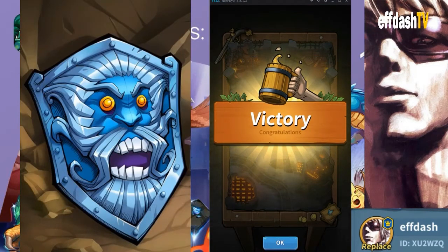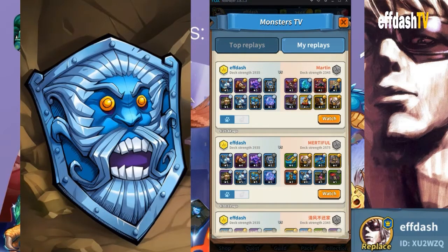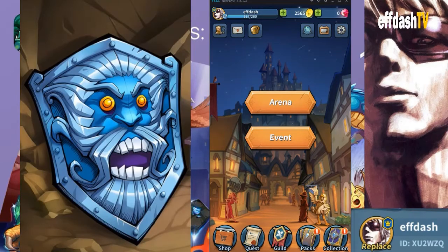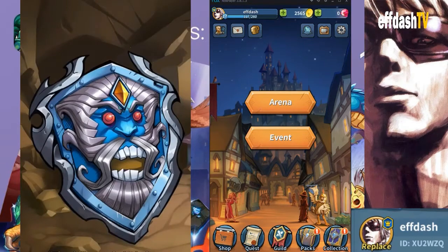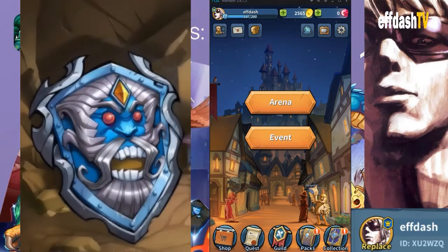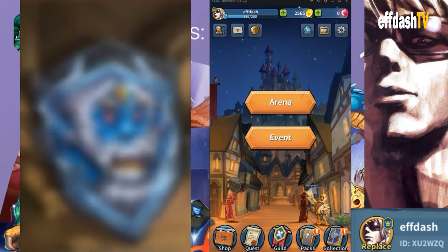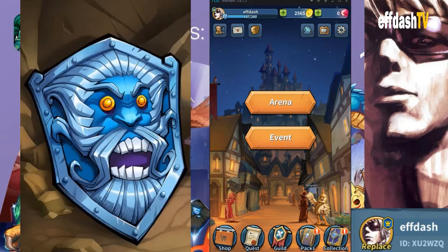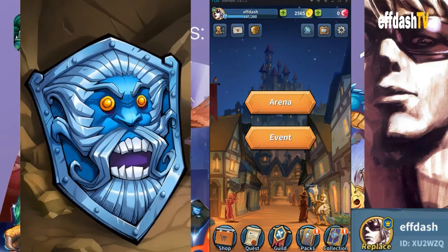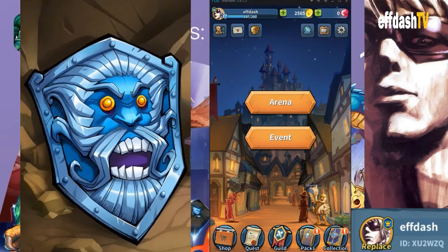No lie, that's pretty much how all four of my last wins have gone against Murderful Martin. I had Shield Ghost from the very beginning, threw him out first, and didn't have to worry about anything the rest of the match. That's why Shield Ghost is definitely my favorite card in this game. If you have him, I'd highly advise leveling him up, especially if you use the balance deck. Thanks for watching — if you want to battle me, my ID is on screen: XU2WZQ. I'll see you in the arena and next time on F-Dash TV.